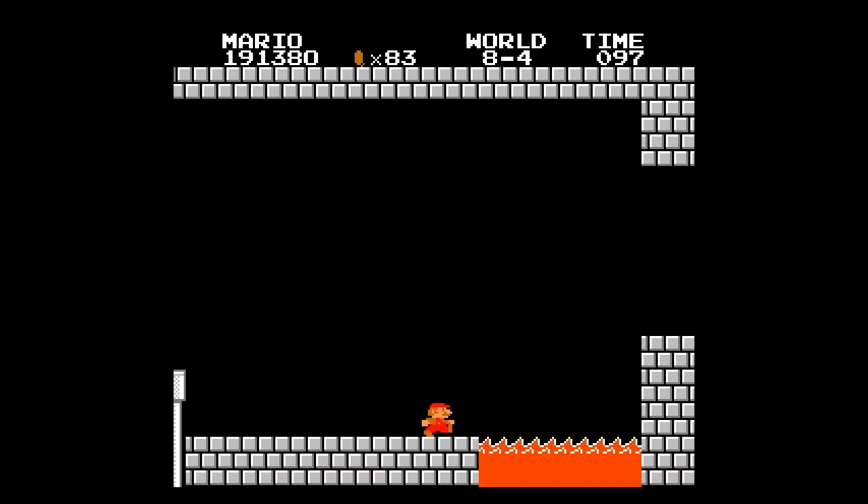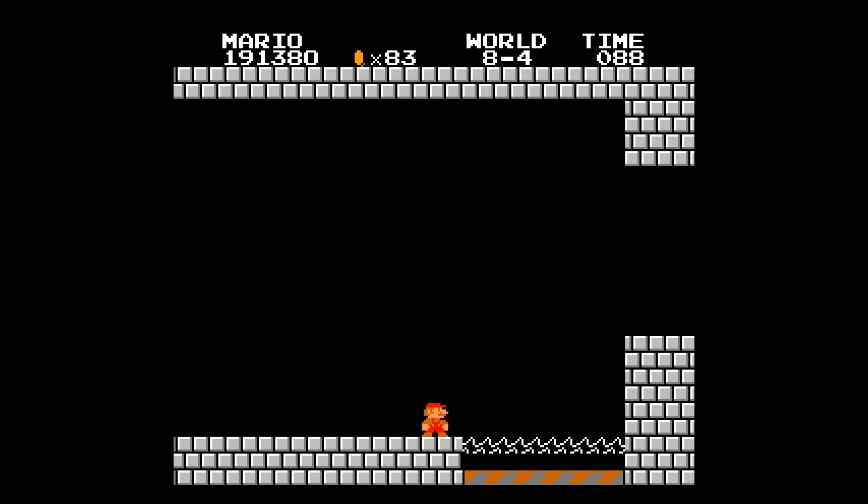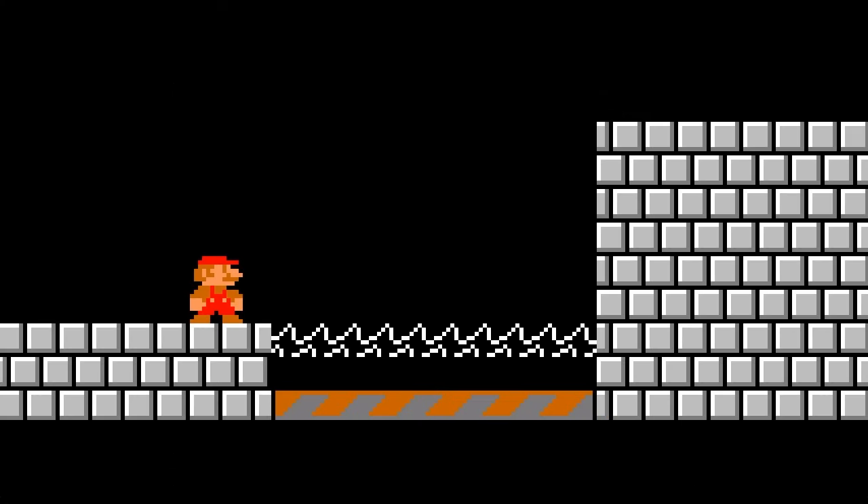There's a unique texture hidden under most bodies of lava in Bowser's Castle stages. Because of the placement and detail of the texture, it's uncertain if it was originally intended to be seen.